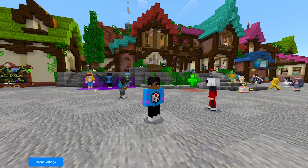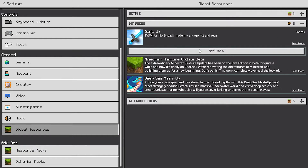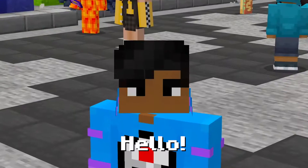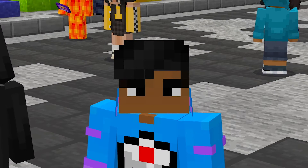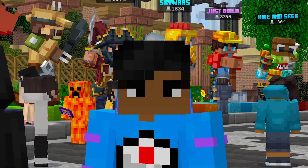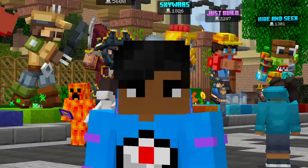You can change your texture pack while you're still in the game without leaving, all thanks to a nice client. Welcome back to another video — it's been seven months, I know — but today we're going to talk about how you can change your texture pack while you're still in the game without having to re-log or anything. It's easy, all thanks to Onyx Client.